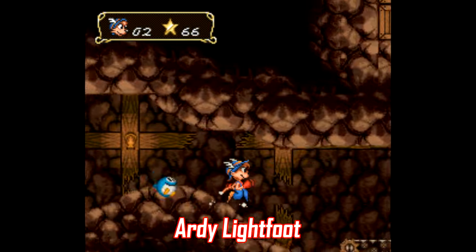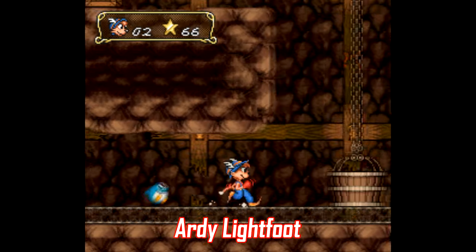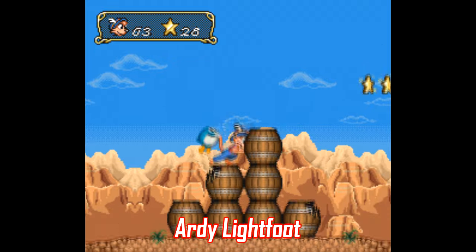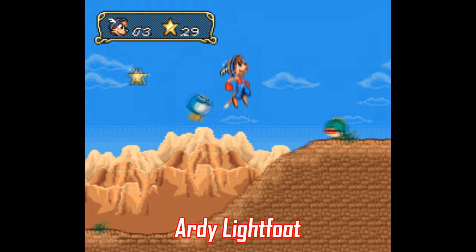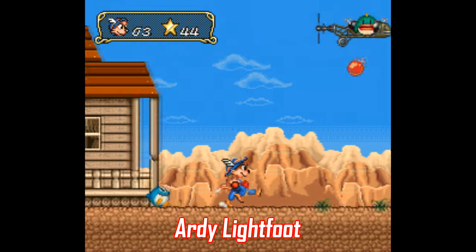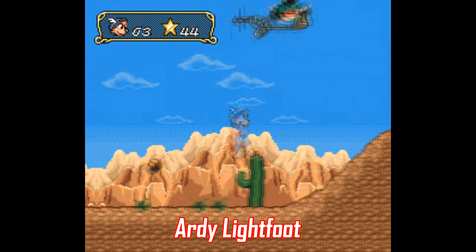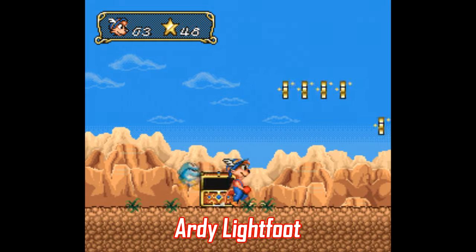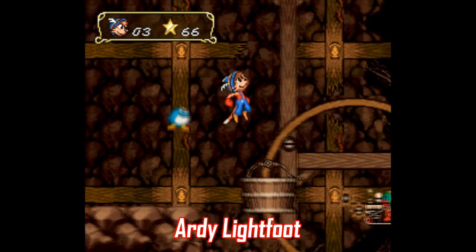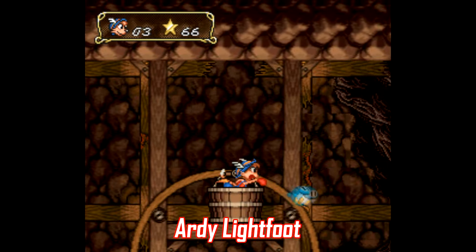Number eleven: Arty Lightfoot. This is one of those mascot platformers — and yeah, there were dozens of these throughout the 90s — but this one is actually pretty good. The mechanic that makes it stand out is your bird friend named Peck. He can be used as a weapon, to destroy barriers, or to help you fly. If you get hit, he disappears, but you can find him again in a chest, kind of like how Donkey Kong Country works. The cartridge is a bit pricey at close to $50, but this is a solid game that not many people talk about.